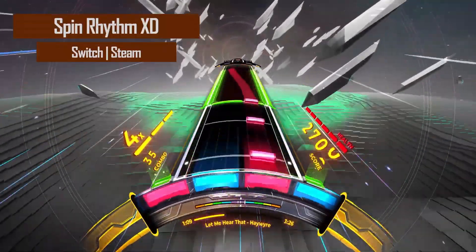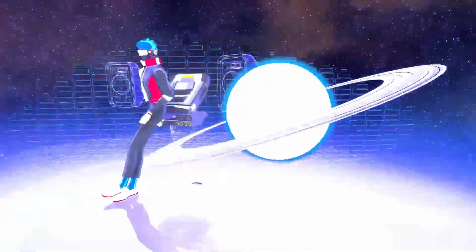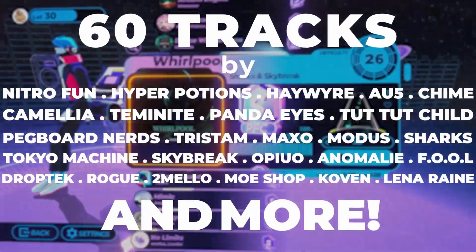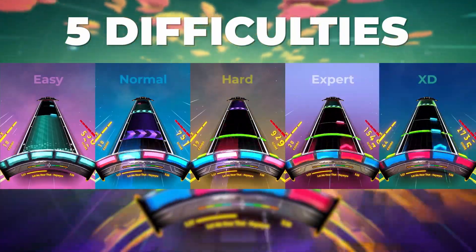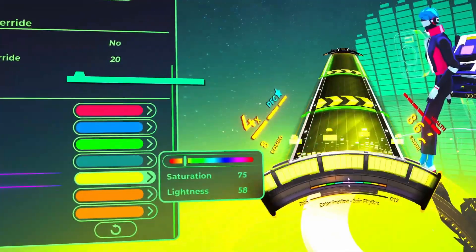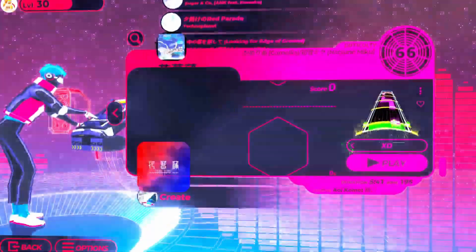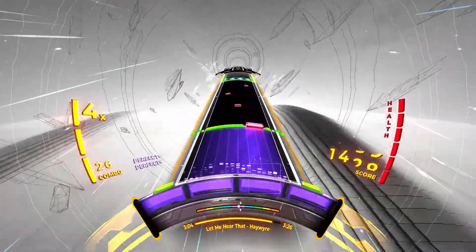On March 14th was the 1.0 release of Spin Rhythm XD, a rhythm game inspired by classic arcade games such as Guitar Hero and Dance Dance Revolution. The game features modern aesthetics, electronic music, and supports multiple control and play styles. It has handmade stages across five difficulty levels and 60 licensed tracks from various artists. It also includes a level editor, customization options, plenty of accessibility features, and allows players to compete on a global leaderboard.